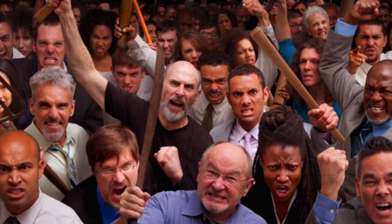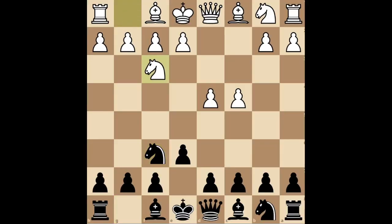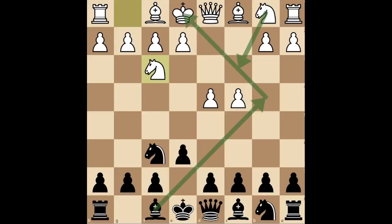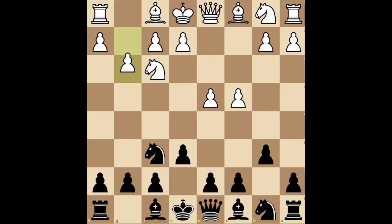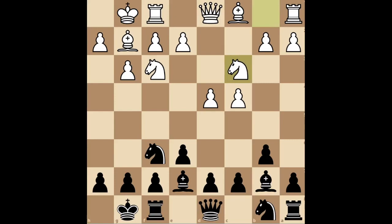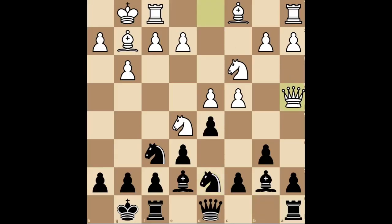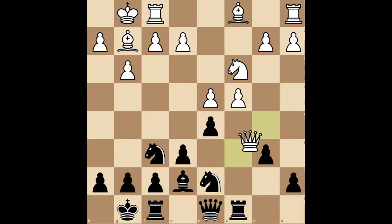The Anti-Nimzo-Indian. A lot of people have been wrecked by the Nimzo-Indian, so they will try to avoid it like this. There is no knight on C3 to pin and you're out of book on move three. Calm down. Play B6, fianchetto and develop normally. Go for D5. If they take it, recapture. If they bring the knight here, play Knight D7. After the knight takes, recapture with the queen — and you're slightly better because white wasted three moves on a knight that is now dead. If they play Queen A4, bait them with a free pawn. They will take it, then you recapture and play Rook C8 to win your pawn back.